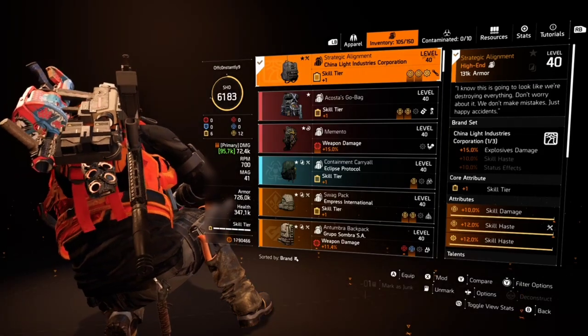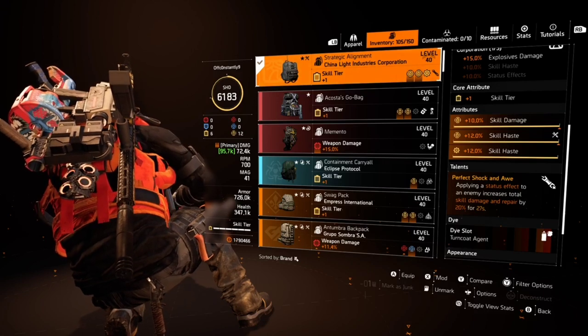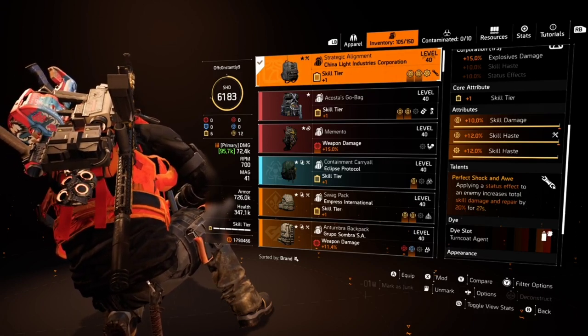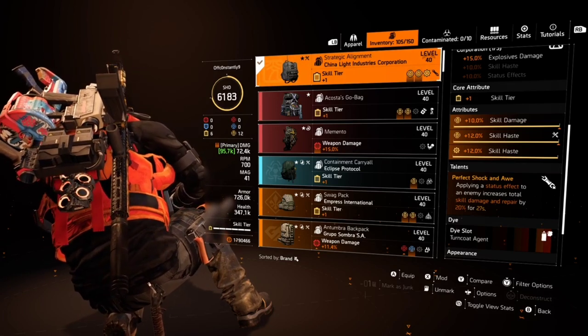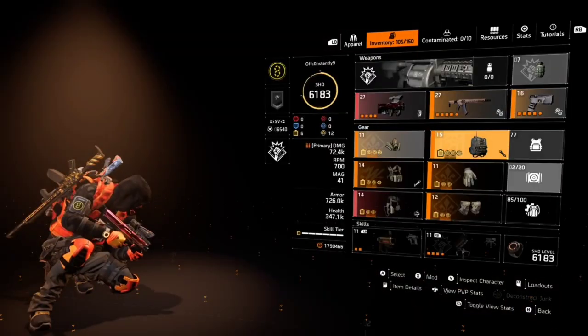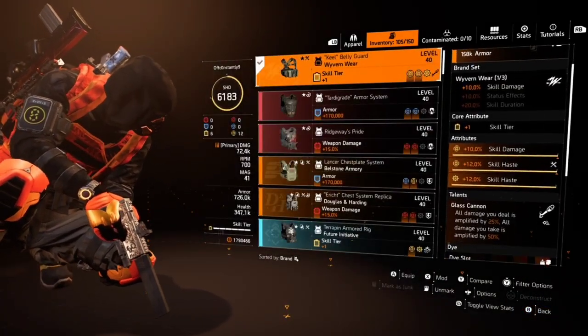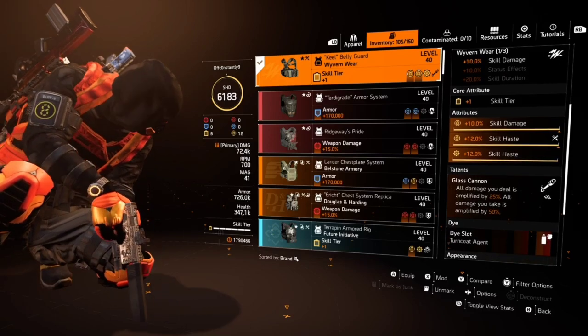We're still using the China Light backpack for the 15 explosive damage. While we have that, we go with Perfect Spark again. The reason for Perfect Spark is because we apply a status effect with the explosive from the mortar — it keeps our damage going rather than using Tech Support or the other talent, which would give us guaranteed damage all the time.